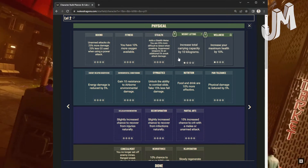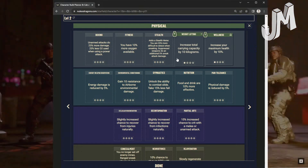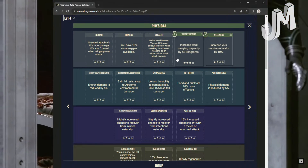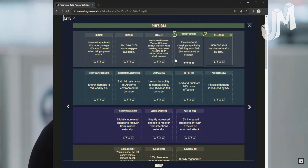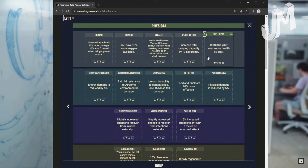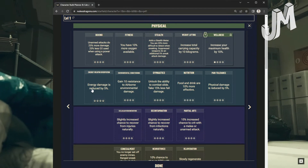Weightlifting: Level 1 increases total carrying capacity by 10 kilos. Level 2: 25 kilos. Level 3: 50 kilos. Level 4: Carrying capacity increased by 100 kilograms and you gain 50% resistance to stagger. Wellness: Increases maximum health by 10% at level 1, 20% at level 2, 30% at level 3, and 40% at level 4.